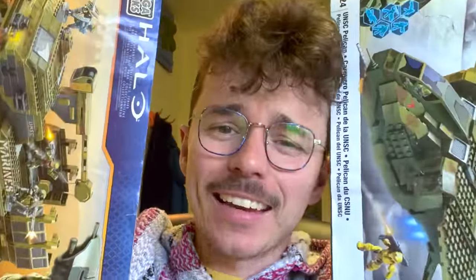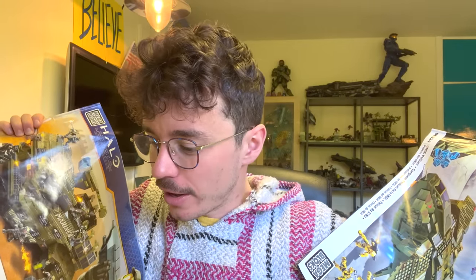We got a Pelican and an Elephant — beautiful haul for beautiful people. So the first maybe ten sets will be easy to make, and then we've got a bit of a challenge with the Elephant and the Pelican. I think because of the state of those buckets and bags, I may as well find the smaller sets in there, find the instruction manuals, pick out all the pieces individually, and then just build it quickly. That's probably the best way of doing it.